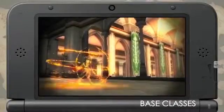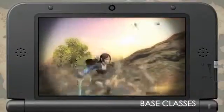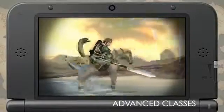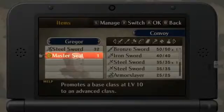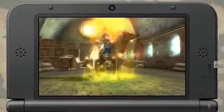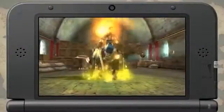In Fire Emblem Awakening, there are two types of classes: base classes and advanced classes. Using a Master Seal item, you can change class from a base class to an advanced class. Doing so will greatly enhance your units' stats.